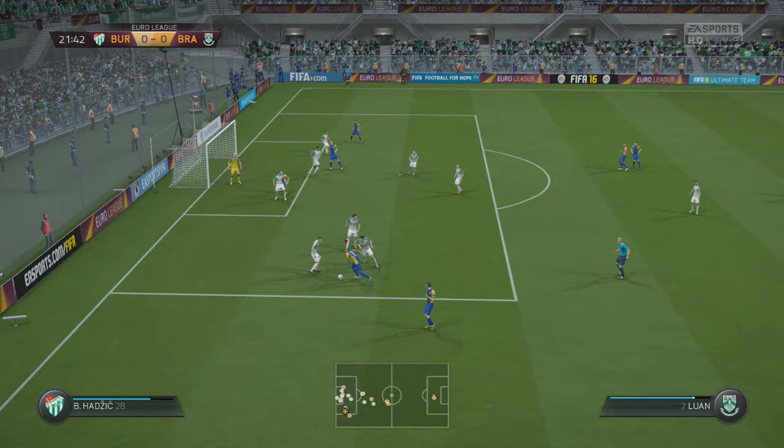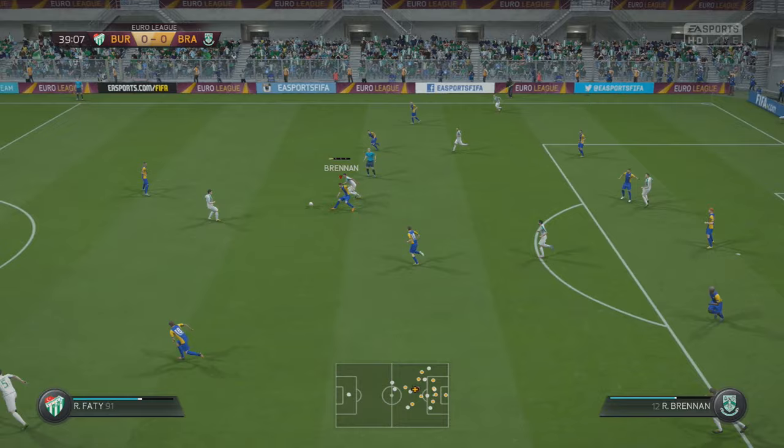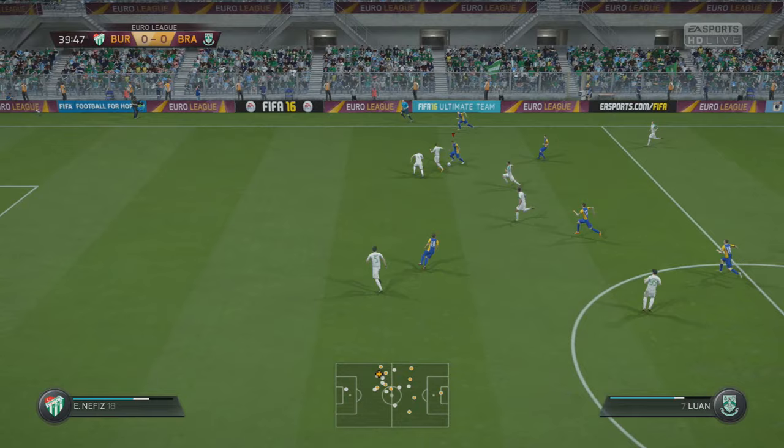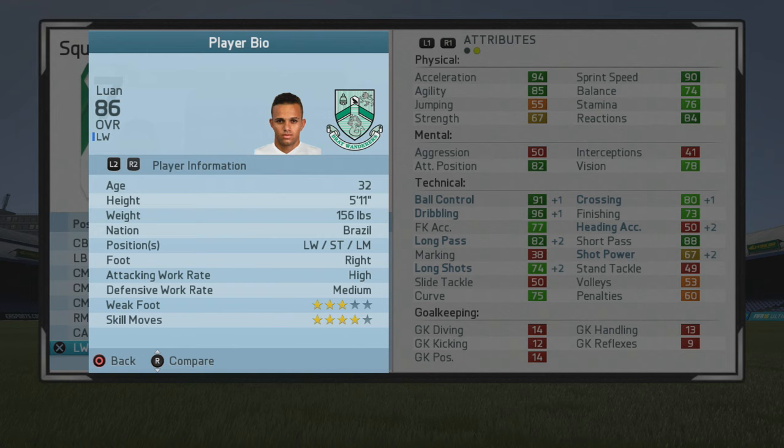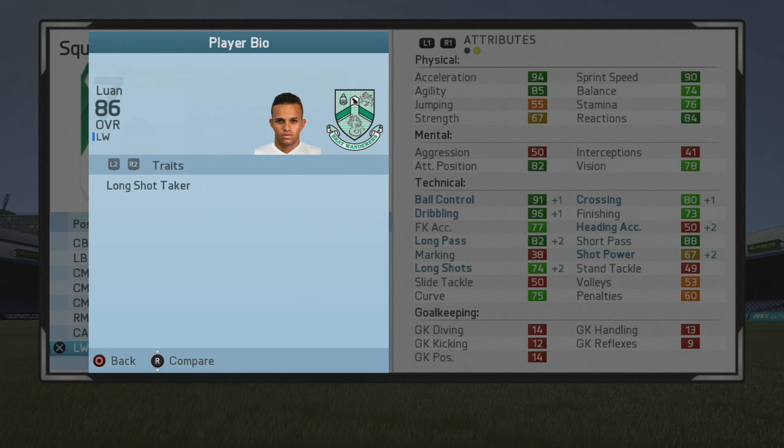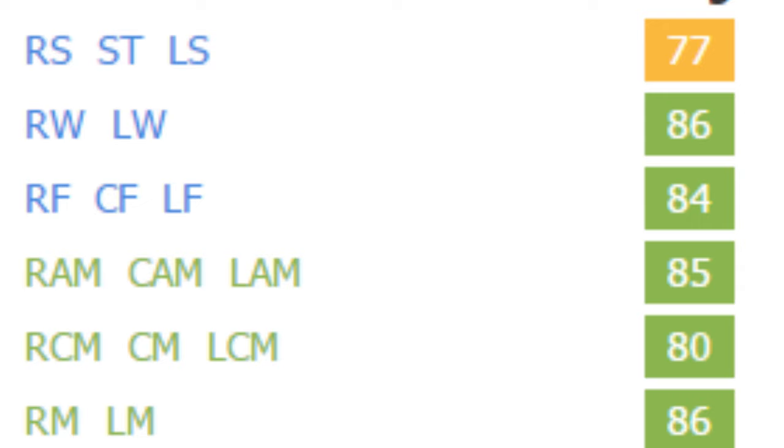He pushed forward to get in between those two defenders and grabbed himself a goal — very nice highlights. You can only imagine he'd be an even better inside forward or striker if his finishing improved with training. Up to 86 overall at age 32 — very well-rounded. Ball control, dribbling, and crossing are very nice; passing is very good. He has the Speedster specialty and could probably get the Dribbler as well. His position ratings: 86 as winger, 77 as striker, 84 as center forward, 85 as CAM, 80 as CM, and 86 as right mid/left mid.